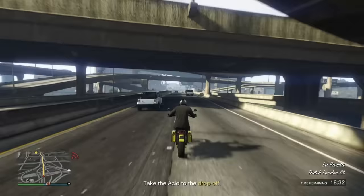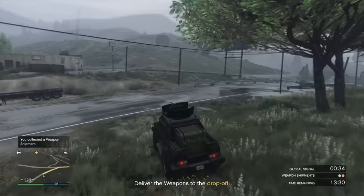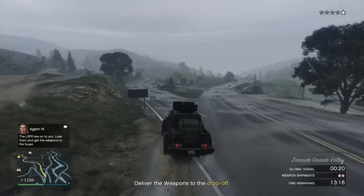Now, in order to make money while AFK, you don't really need any businesses, but I'm going to be showing you the businesses that will make this the most effective and give you the most money. For this strategy, we're going to be making use of the arcade, the nightclub, the agency, the acid lab, the bunker, crate warehouses, and any other passive businesses you want to use. It depends if you want to use five MC businesses or none.